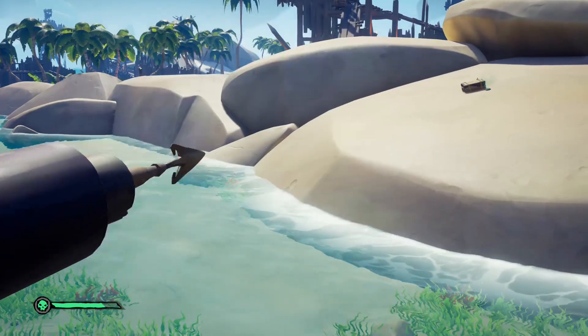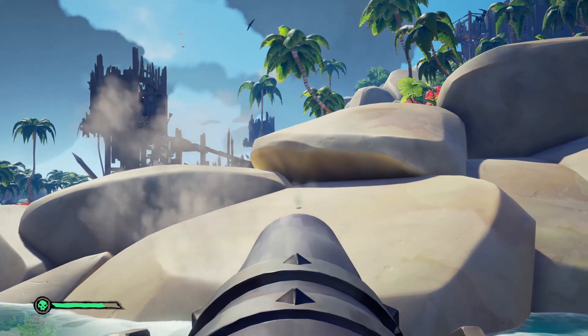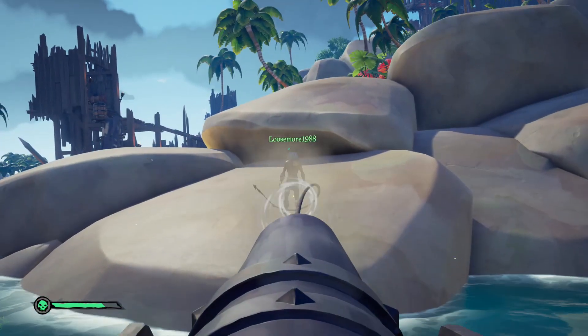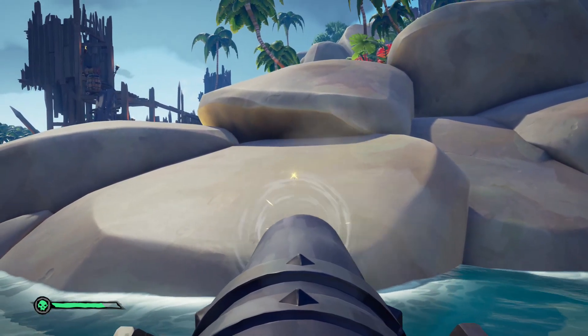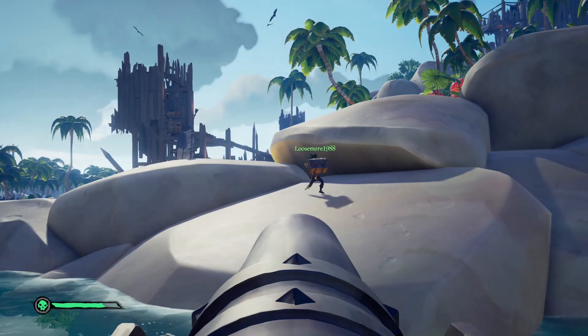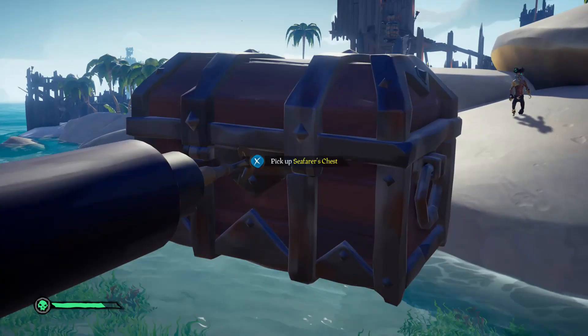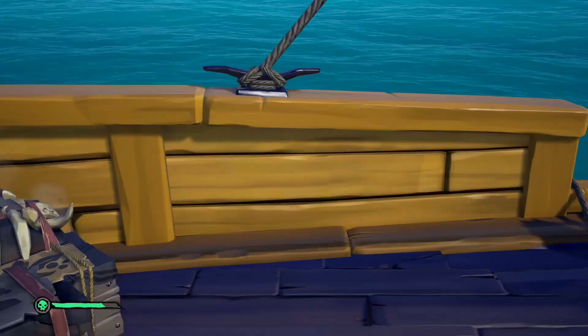The harpoon is also great for getting treasure off islands. Instead of swimming everything back to your boat, you can bring it to a rock and shoot the harpoon to grab it. You can also harpoon your teammates, harpoon enemies, and even harpoon items out of people's hands — including items out of enemy hands.